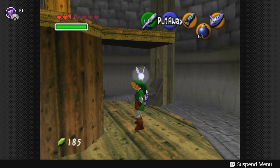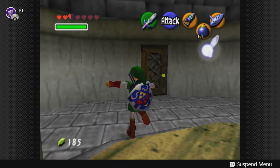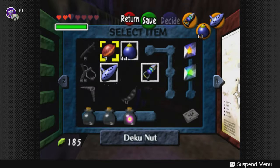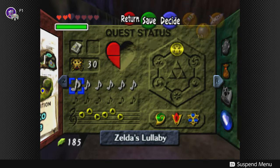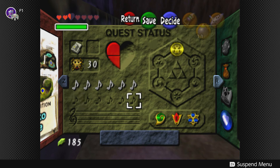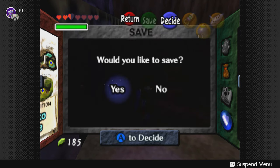Check out the windmill now - the song spins the windmill. Looking at our subscreen, we now have all six songs in the top row. The six down here correspond to dungeons we'll go to and learn specific songs. We have the Song of Storms, Song of Time, Sun's Song, Saria's Song, Epona's Song, and finally Zelda's Lullaby.